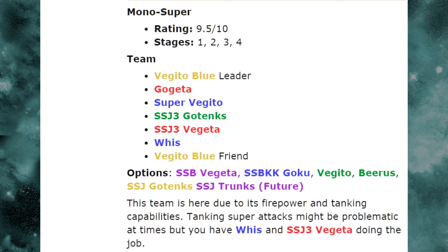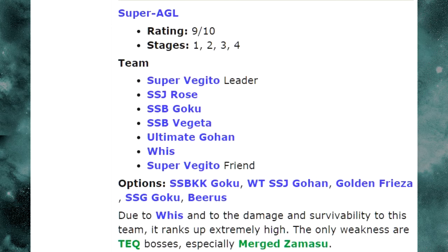Now in terms of mono teams, there are three I thought of that would be decent, and this post confirmed what I was thinking. Let's jump into the Super Agility team. You have the Super Vegeta Leader, Super Saiyan Rose, and Super Saiyan Blue Goku because of his passive skill percentage increase — though the Kaioken depletes your health, which you don't want on Stage 4 of Boss Rush since it will slowly drain you.